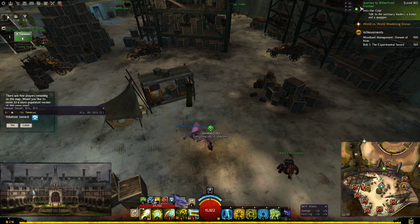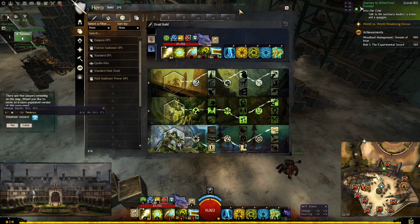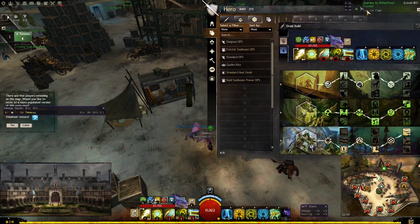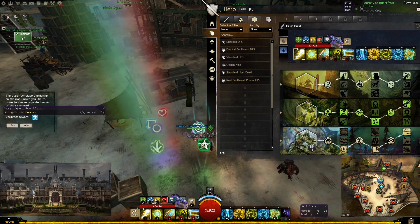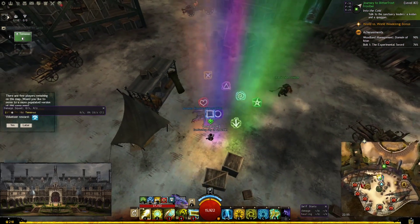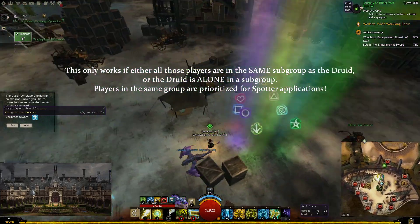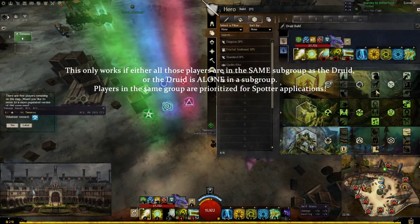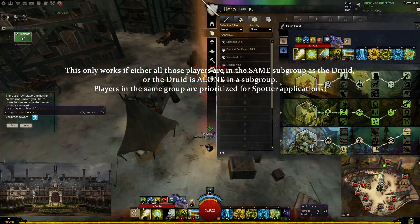Spotter, for example, is a 9 second buff that gets applied once every 3 seconds. To how many players can we simultaneously apply this buff? We can have 4 players here and 4 players here, and we can just alternate between them. We give them spotter, move over quickly, give them spotter, move back — switch places once every 3 seconds and all 8 players will have perfect spotter uptime.